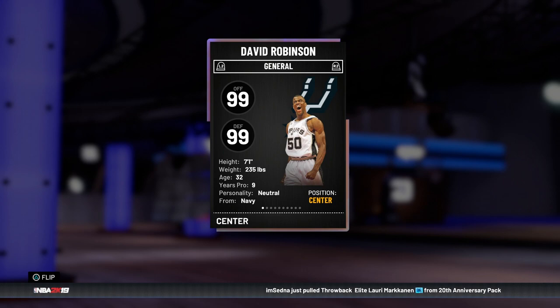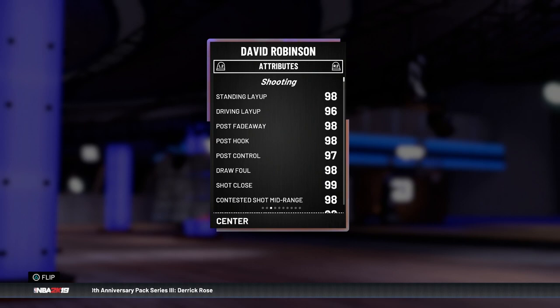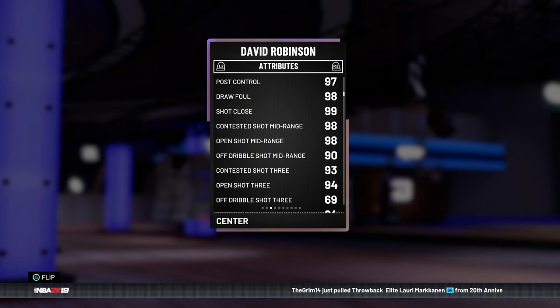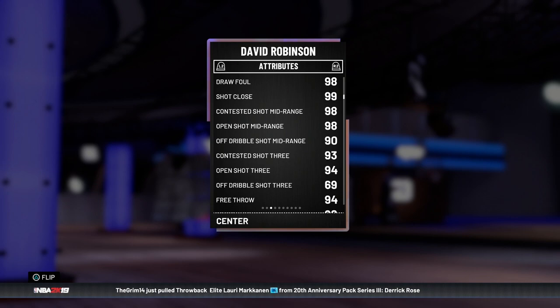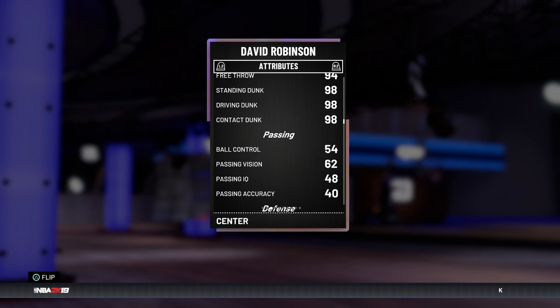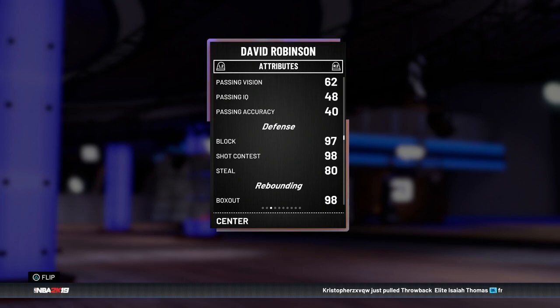As you can see, 99 offensive and defensive overall. 7'1", so he is the same height as Kareem. 235 pounds, so he's got 10 pounds on Kareem as well. Diving into the stats: 96 driving layup, 98 post fadeaway, great post hook, great post control, great draw foul. A 98 open midrange with a 90 off dribble. And it doesn't stop there — 94 open three. Luckily he doesn't have an off-dribble three or things would really get crazy. A nice contested three at 93 though. Great free throw at 94. 98 down the line on the dunking. Offensively, they really gave this card the opal treatment. And luckily this one can't speed boost or have crazy dribble animations like Kareem, so that's always nice.